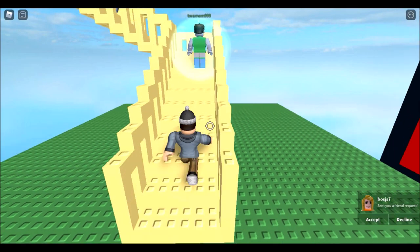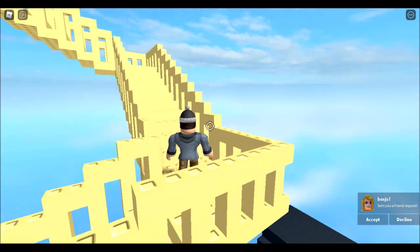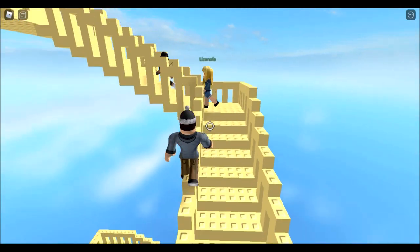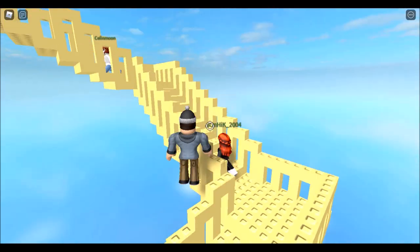A thing you should know before speedrunning in this game is never to go in the middle of the stairs, because it does not decrease your time, but going on the rail does actually decrease your time by a couple seconds. As you can see for the people coming up, they're on the middle of the stairs, but I'm on the rail, and when I'm cutting corners, I'm actually passing them since they're only using the middle of the stairs.